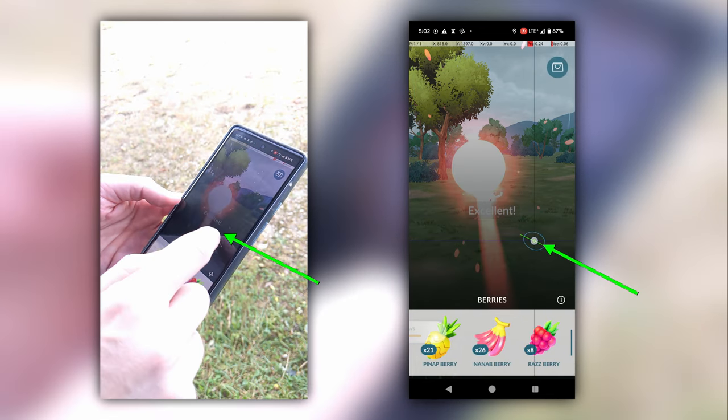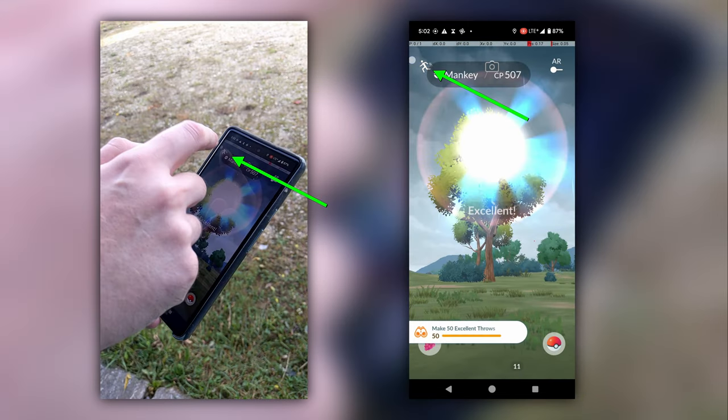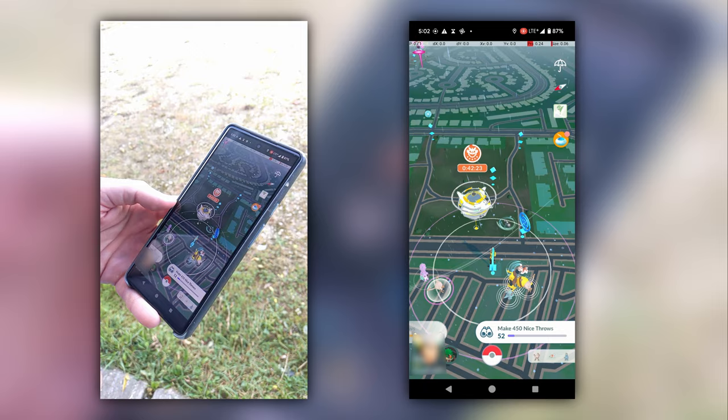Immediately dismiss the screen by tapping anywhere outside of it. This will result in a bugged UI where most of the UI is still visible, when normally it is hidden during a throw. Most importantly, the flee icon in the top left is visible and usable. Once the ball hits the Pokémon, tap the visible flee icon in the upper left, and you will instantly be returned to the map screen with the catch attempt completed.